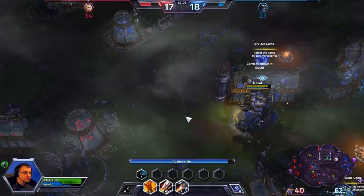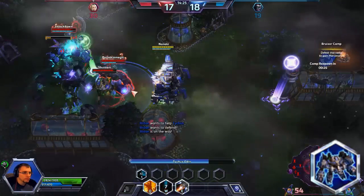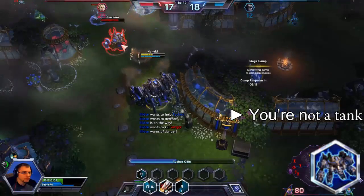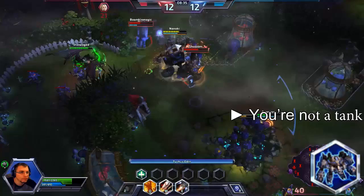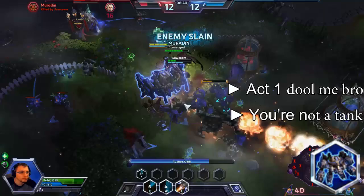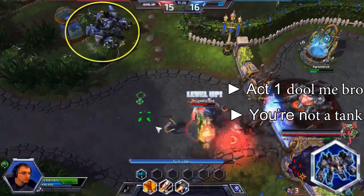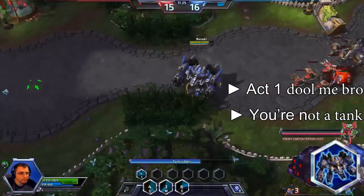Both of Tychus' heroic abilities are extremely powerful if used correctly. With Odin, you want to avoid using it and then running into a team fight — you may look massive and powerful, but you will quickly be prioritized and killed, or be forced to retreat, thus having wasted your heroic. Instead, use Odin to gain the advantage in a 1v1, or use it to kill an unsuspecting enemy. A mistake new players make is attacking, then ulting. See how I hid in this bush so my victim doesn't know I'm about to unleash a fiery nuke on her head — I allow the animation to finish, then I attack.